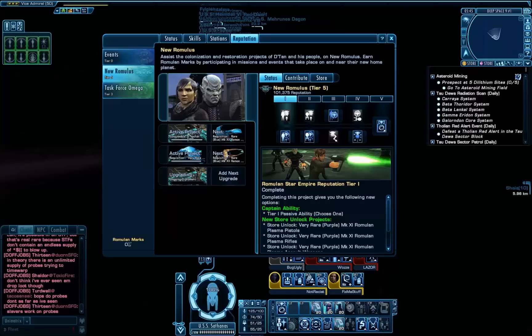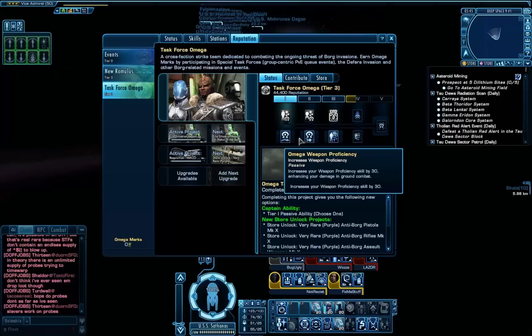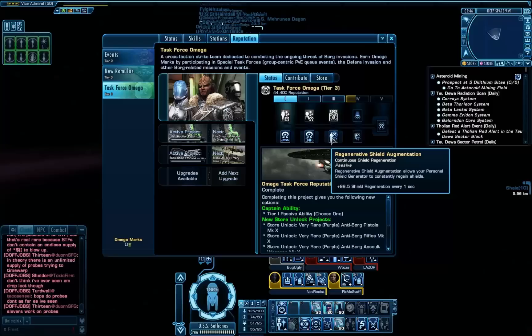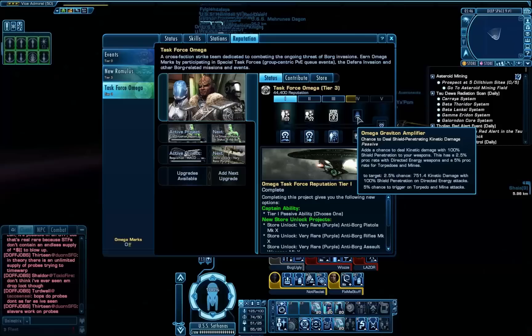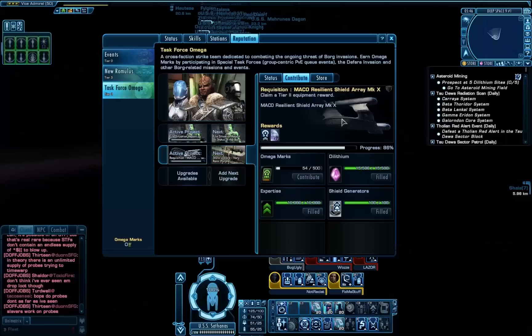At Tier 5 you get the Quantum Singularity ability: a 100% boost to all your science abilities for eight seconds, and after three seconds you cloak — you can fire through the cloak and your shields stay up. It's basically the Scimitar cloak. For the Omega reputation I've got Weapon Training for the first two levels rather than Hull Repairing Nanites. At Tier 3 I have Regenerative Shield Augmentation over Remodulate Weapons — I don't do much ground work so I'm not that interested in those. At Tier 4 I'll probably take the ability that has a chance to damage your opponent's hull whenever you fire, which is relevant since you fire an awful lot with Beam Array Fire at Will.